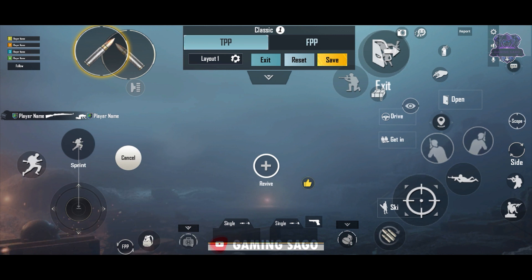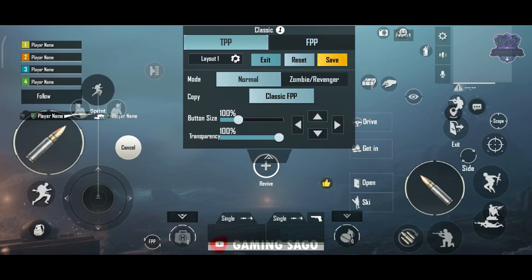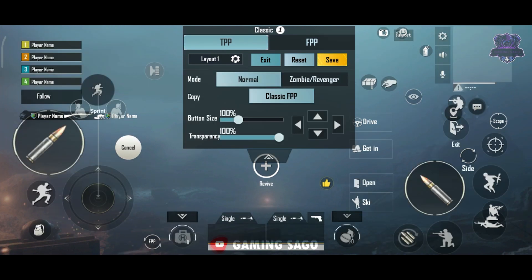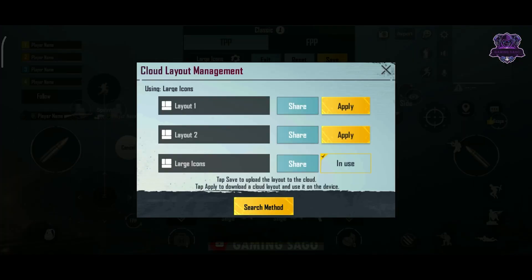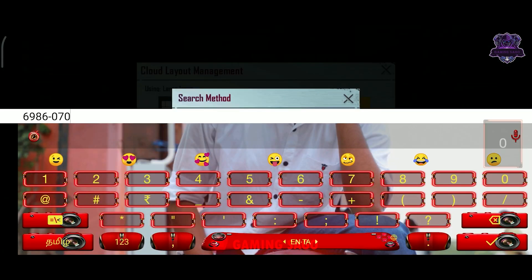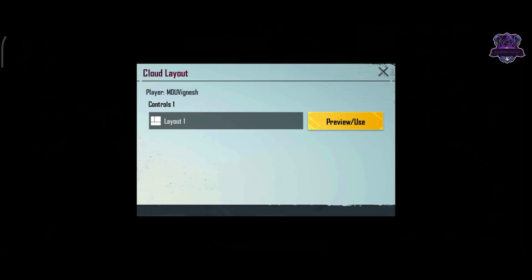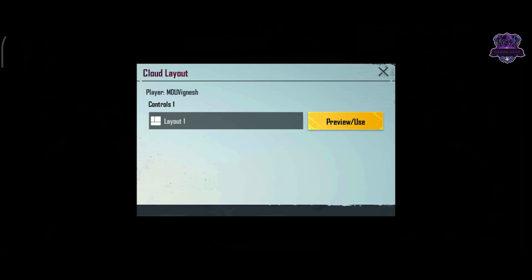If you use the layout, I will put the code in the bottom of the description. If you use the code, it will be very simple. Go to control settings, choose the Layout option. In the search bar, select the 19-digit code and use the preview method, then apply it.